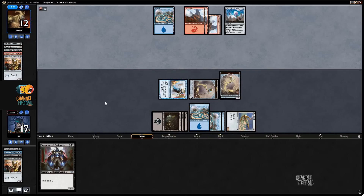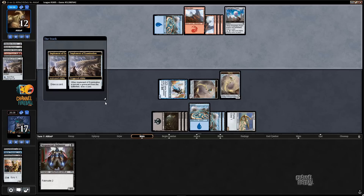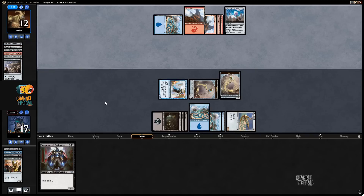Let's see what my opponent's got here — Blue Implement. That's not gonna get you out of this situation. I'm up a decent amount here, and there we go. Hooray!